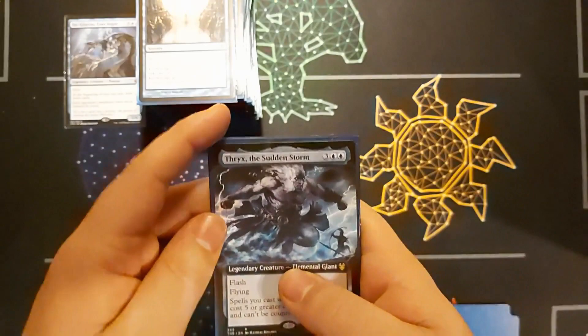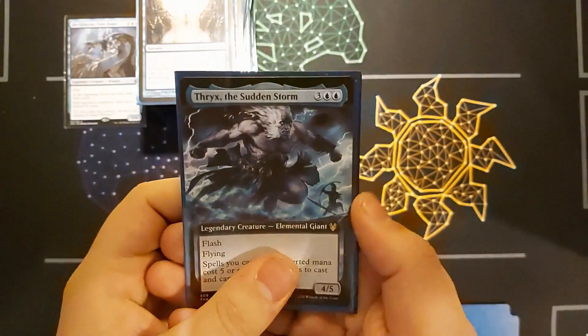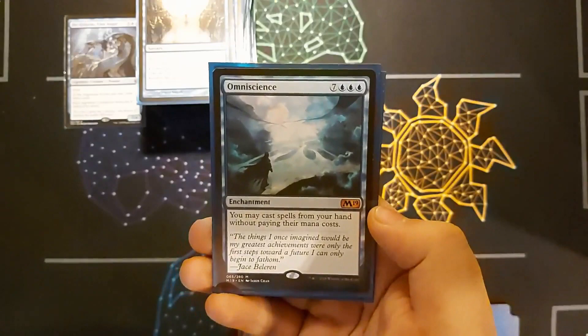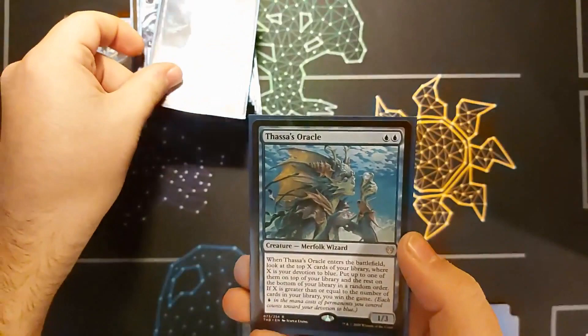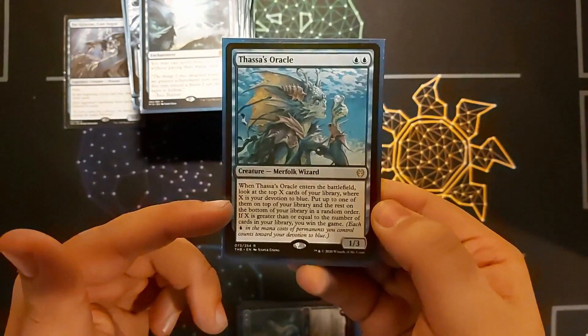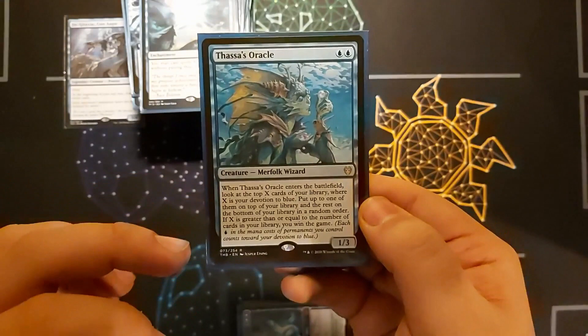Then three cards relating to my Thassa's Oracle win con. Thryx, the Sudden Storm — flash, flying; spells with CMC five or greater cost one less and can't be countered. With this on the board, I can get Omniscience — 10 mana reduced to nine and uncounterable — onto the field. Omniscience lets me cast spells from hand without paying mana costs. Then Thassa's Oracle — as it enters, look at the top X cards where X is my devotion to blue; if I have more devotion to blue than cards remaining in my library, I win.